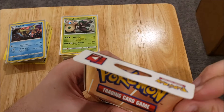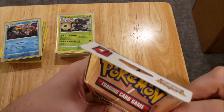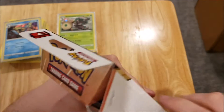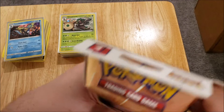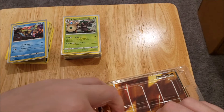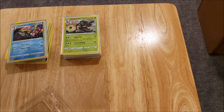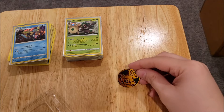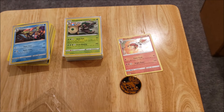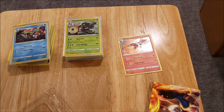This last deck I think has a couple cards I need, because I believe there's a Ninetales in it which I haven't pulled yet from this set. You get a Scorbunny coin, the shatter foil Cinderace, and the code card which I'm not going to show.